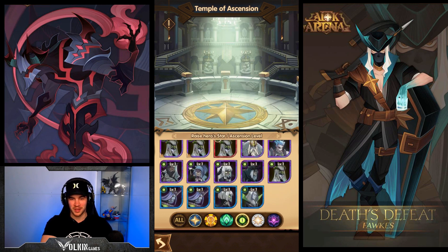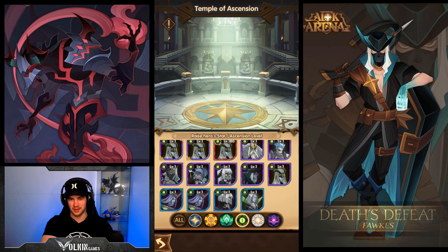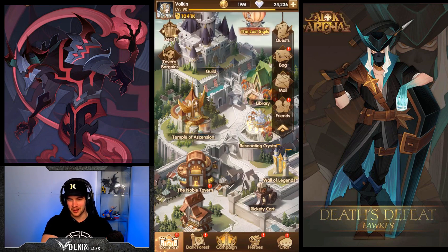Basically where we're at is we need one more of this guy and then two more of either Sylvina or Vadan and we're at Ascended with Shemira. So getting impatient - I was saving for a bigger summon session but I just want to get there because I'm stuck in campaign and I want to progress. So that's what we're going to be doing in this video. We've got 24,000 gems.